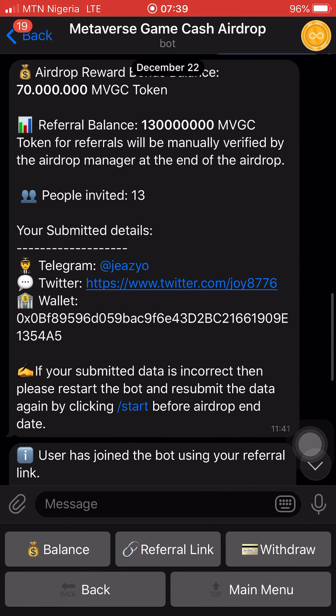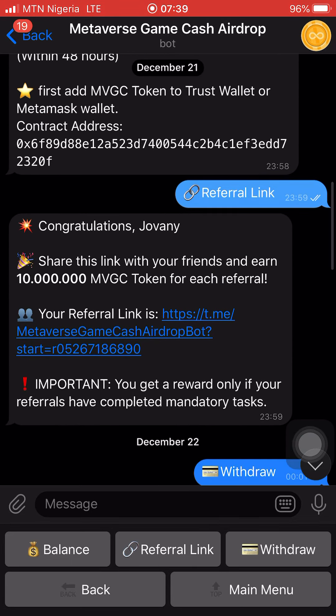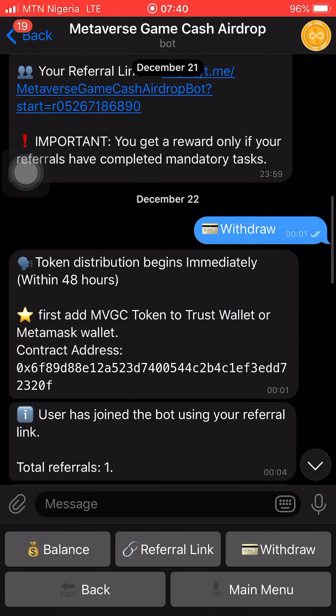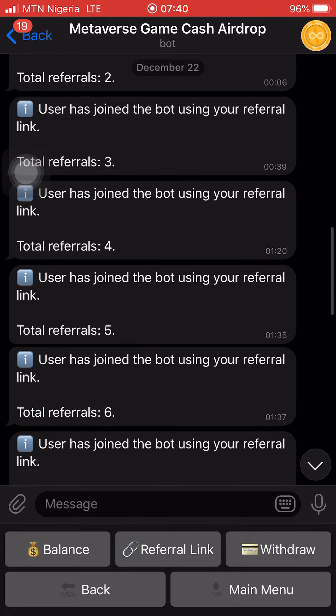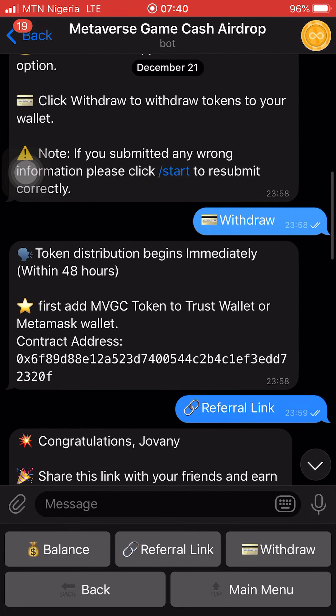Make sure that once you finish all the tasks, you'll be given the contract address of this token. Here it is — make sure you copy this contract address and change your network to Binance chain, then paste it on Trust Wallet to add your token. Whenever you receive your token it is going to reflect. The address you're required to submit is your smart chain address.